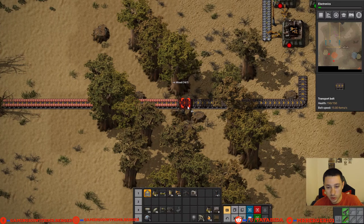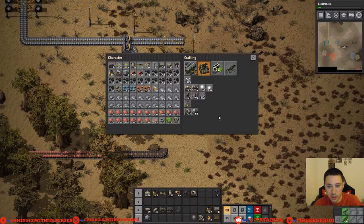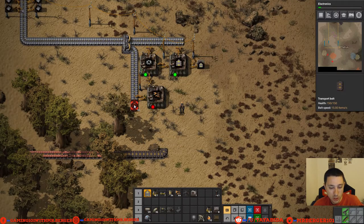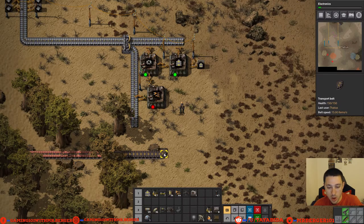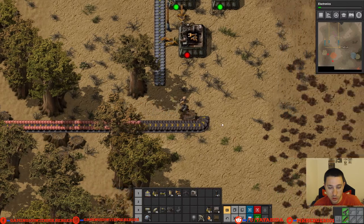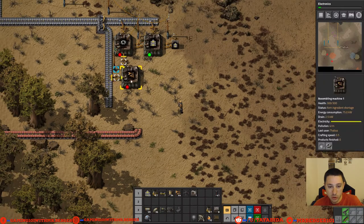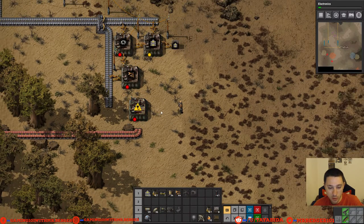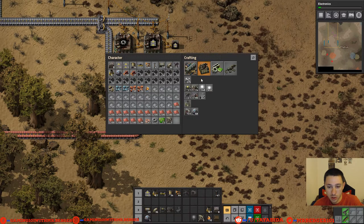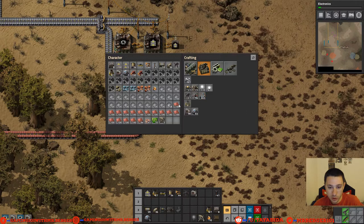Electronic circuits are intermediate products, made from iron plates and copper cables. We're going to need a lot of electronic circuits in the future, but we'll just do a minimal build right now. You can see the copper isn't making it through, so there's something in the way — we'll clear out some trees for a better look. There's our culprit. Let's do this here — okay, so it's got everything it needs except the circuits. We need this to come down here. Circuits need copper cables and iron plates — I believe it's like two assembling machines of copper cables to one assembling machine of circuits.